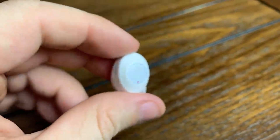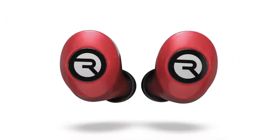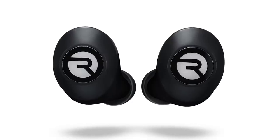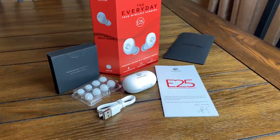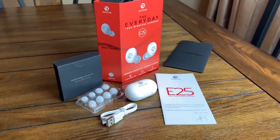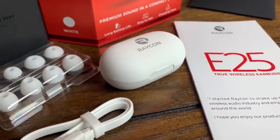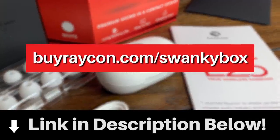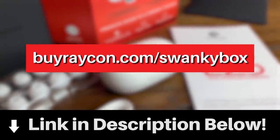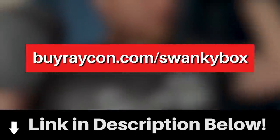They're great for listening to music or podcasts, working out, and so much more — while keeping what you listen to private, but vibrant. The Everyday E25 is their latest model that comes in a lot of fun colors and is their best model yet, with 6 hours of playtime, seamless Bluetooth pairing, and additional bass, all with a slick compact design that gives you a noise-isolating fit. So to upgrade your earbud experience today, click my link buyraycon.com/swankybox in the description below to get 15% off your order. And a huge thanks to Raycon for sponsoring this video and supporting me as a creator.